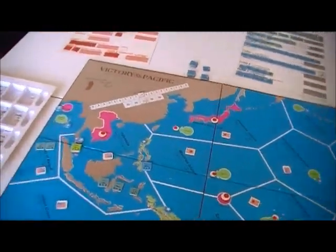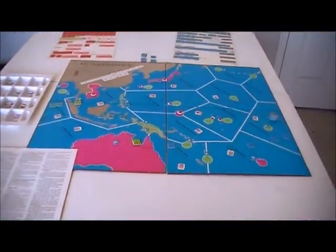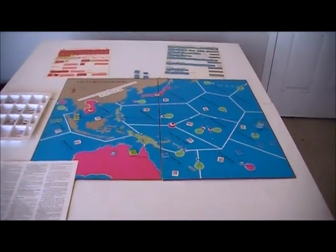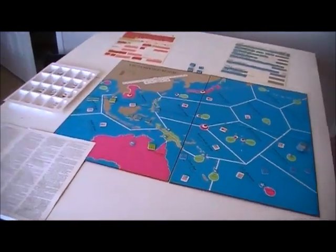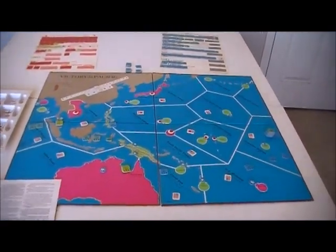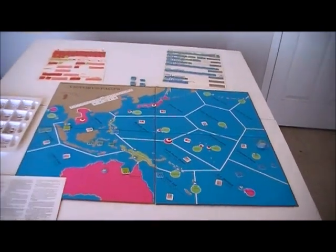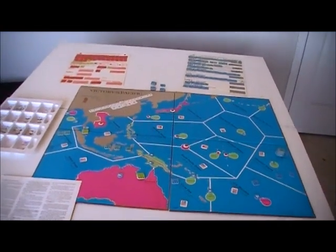You'll notice my map has some strange things on it. I was young when I got this, and there were modifications suggested in one of the issues of The General. So I modified my game to include those. I don't know where the counters are for it - I've got them kicking around somewhere. I stopped playing that modification, though it added a more historical basis to where and when the ships were.